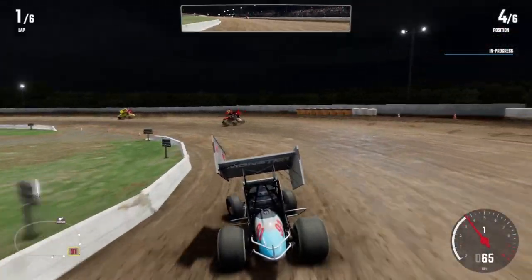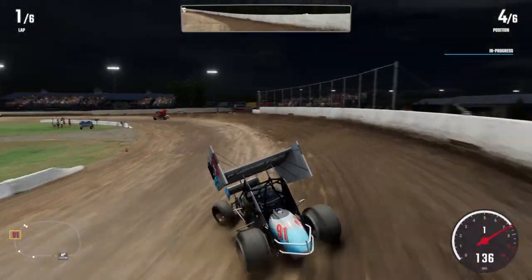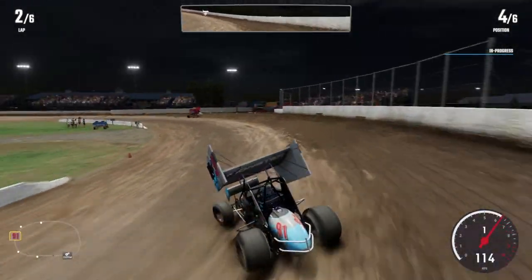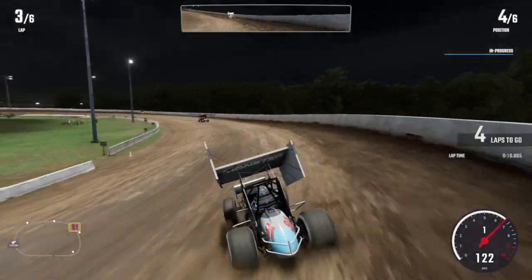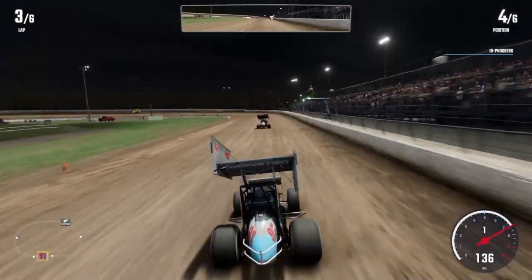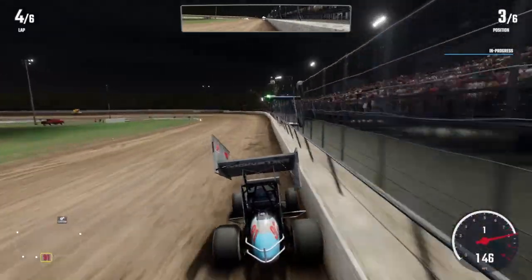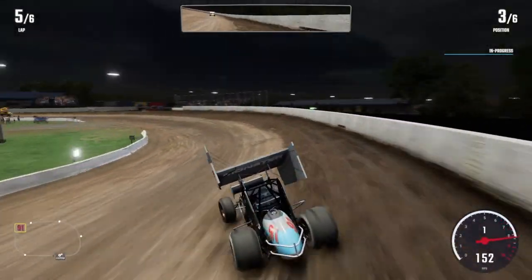In turns 1 and 2, it's a really sharp first corner that really opens up in turn 2. There's only really one line into the corner — you take it from the inside and exit to the outside, kind of like a traditional corner you'd see in F1 games. That eliminates half the track for overtaking opportunities. You have to do all your overtaking through turns 3 and 4. This also creates a weird situation where the outside lane is much better on restarts, because the car on the outside has all the grip on the exit, which has that nice cushion that helps keep your speed up.